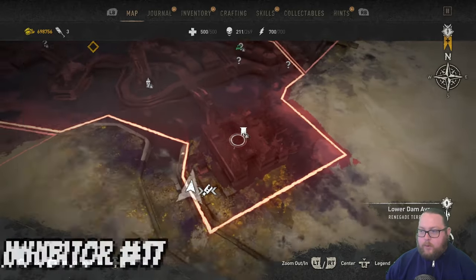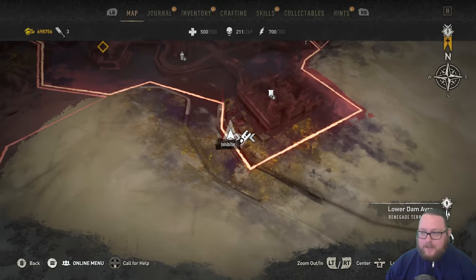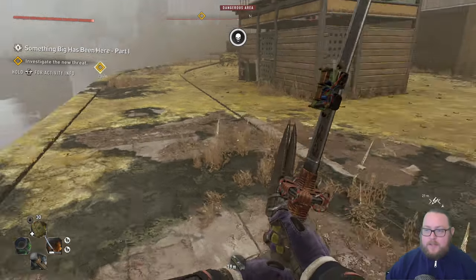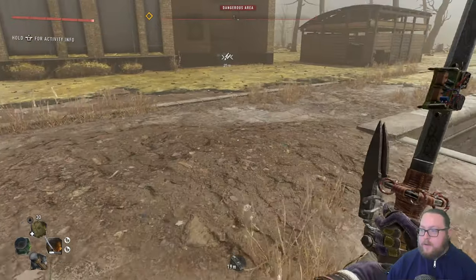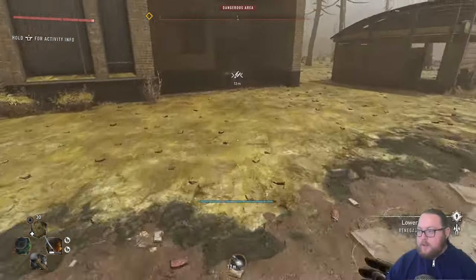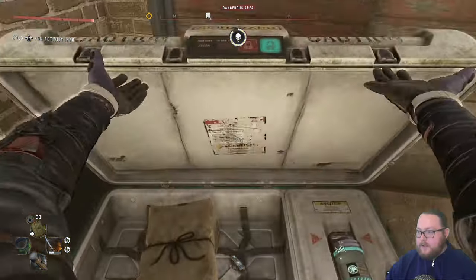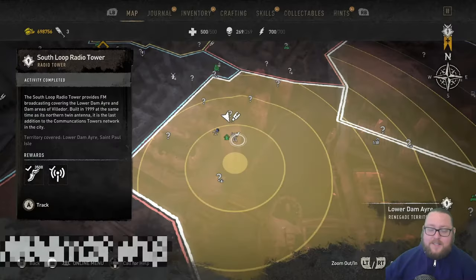The next inhibitor is going to be still in Lower Damn Ire at the very bottom where the renegade camp is. Come over to the left side of the renegade camp. This whole area is covered in chemicals, so that's the obstacle here. Make sure you get onto this little area I'm standing on because it's the only place close enough to reach it. Just sprint over here and open up the chest for another single inhibitor.